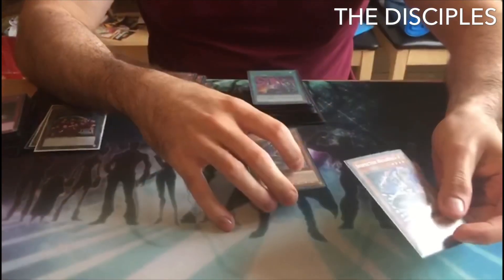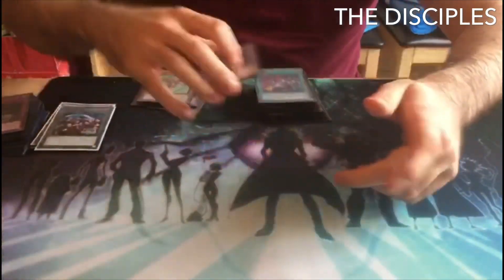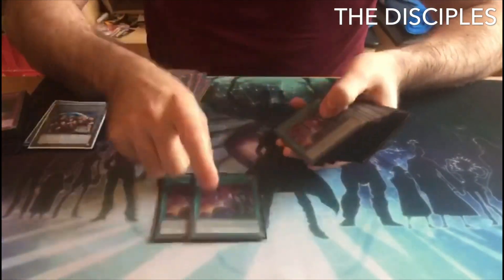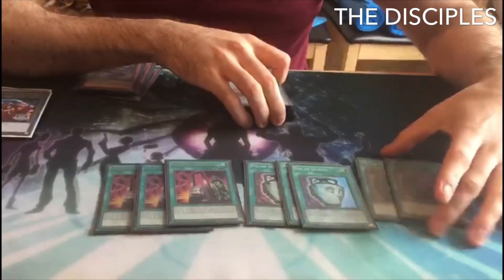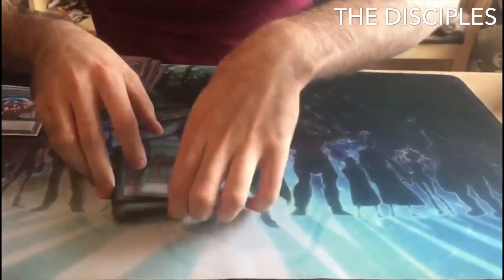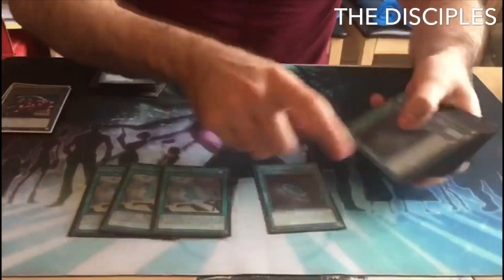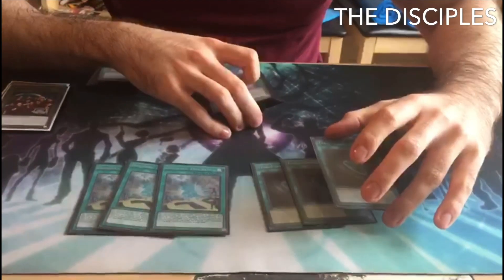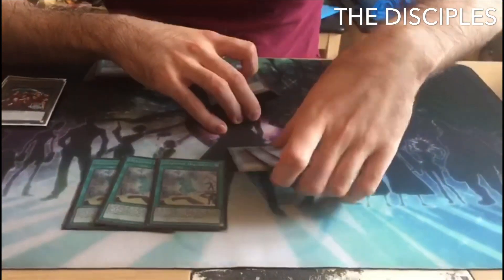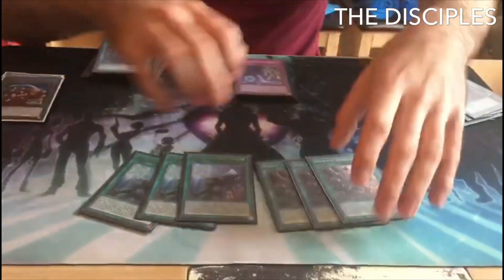I didn't play any hand traps. I like the idea of Ghost, but if you're talking about cards you're going to normal summon turn one, I'd rather summon an Inspector Boarder than a Ghost. For the draw cards: three Demise, three Duality, and two Desires — only two Desires because I don't like three too much in this deck; there are too many cards you need to search. And then three Diagram and three Terraforming. I still think it's important to max these out in your main deck so you have the ability to search the card you need. Three and three on both of the spells — never play less.